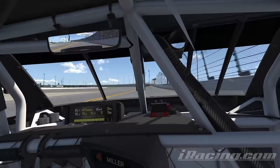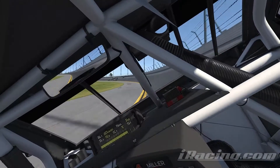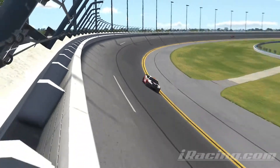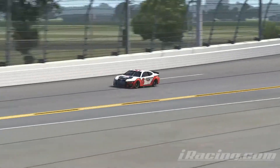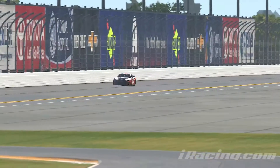At least as a little consolation prize we get the gyro cam. I love the gyro cam — it stays level and really shows the intense banking around Daytona. I don't remember exactly what the banking is, but I believe it's close to 30 degrees. It is steep.